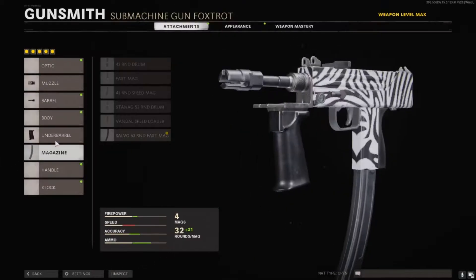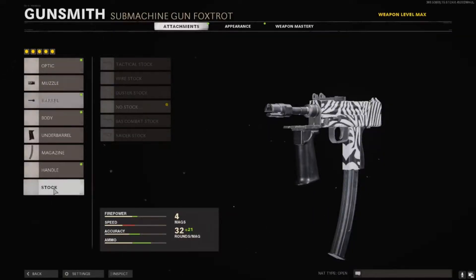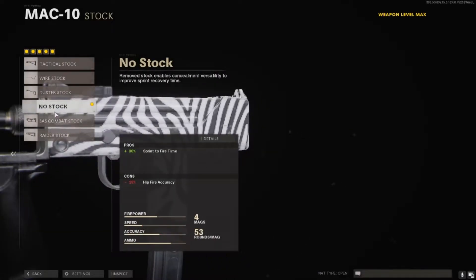For the magazine, it's up to your preference. You're going to want the 53-round Salvo mag if you like to spray or rush a lot, so you have a lot of bullets and can reload very fast. Also, don't forget to run no stock as well to fix the sprint-to-fire time you'd otherwise be missing out on.